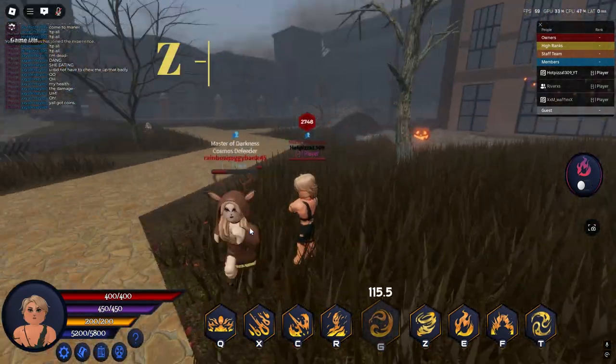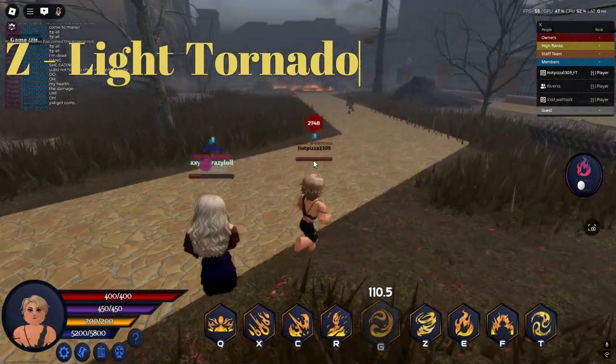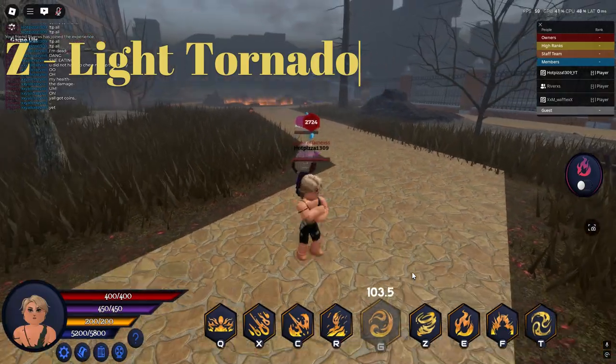Next we have his Tornado. When pressed, it will create a tornado of light around everybody and you can hold for as long as you want. If you have a Christmas Emma around, she can also use her move to intensify the fire and make it more powerful.